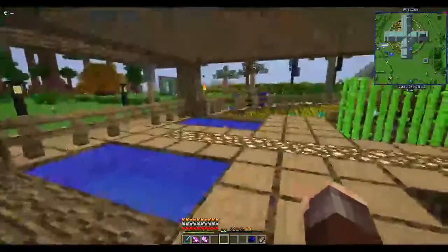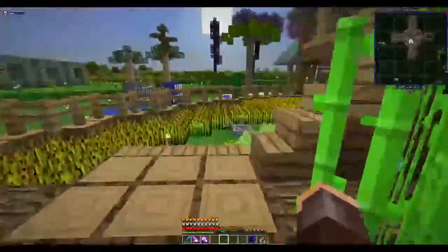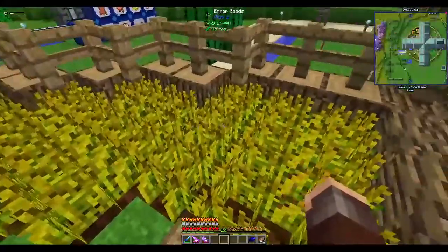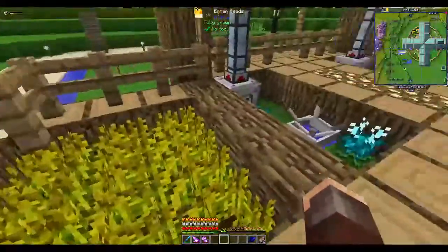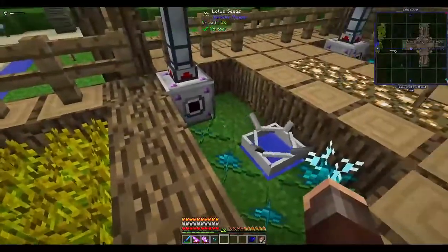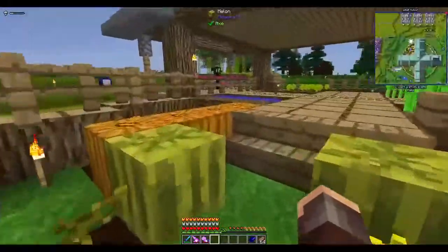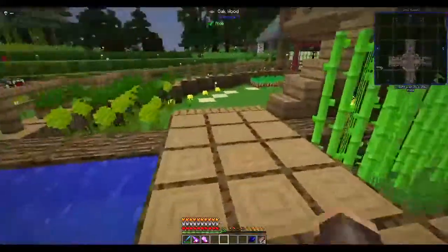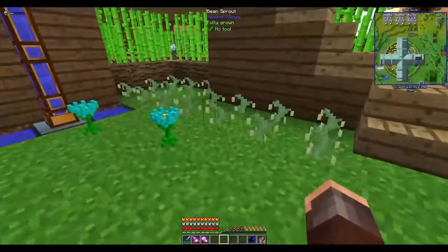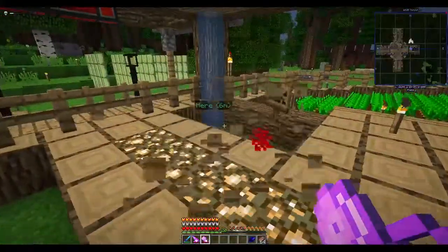On the outer side I've basically got all the farms. I've got these flowers from the Ebris dimension — there are quite a few dimensions on here. Carrots, potatoes, sugarcane all the way around; some cabbage from Ebris; normal wheat. Over here I've got some items from Autumnity which I'm not entirely sure what to do with. I've also got autoclicker machines in front of these lotuses which, if I eat them, give me experience. A little bit of netherwart, pumpkins, melons.